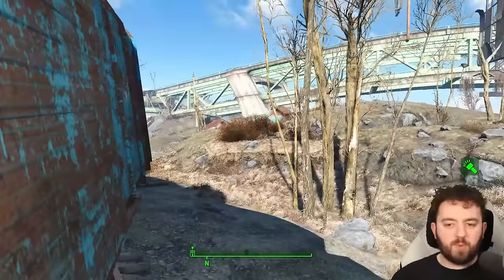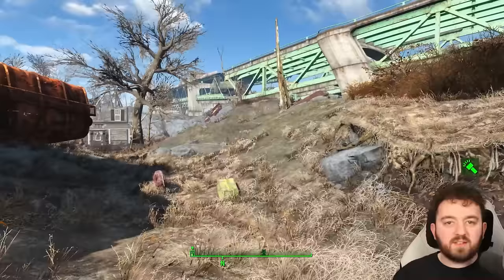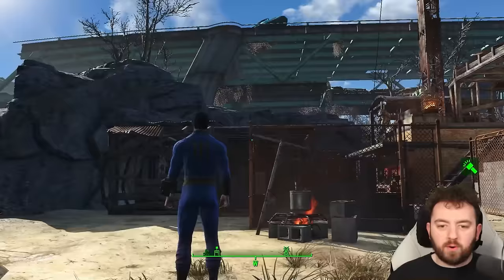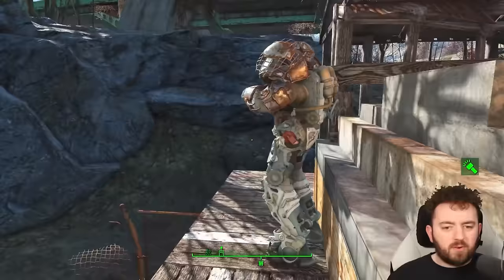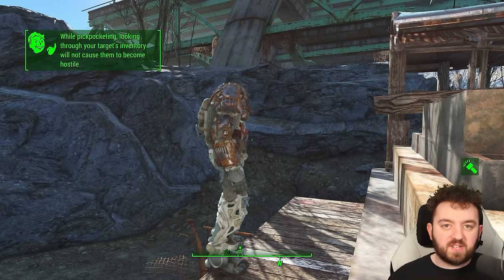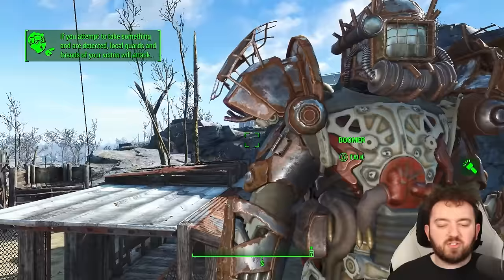Have you heard of a raider called Boomer? He terrorises the local area and also has some power armor that could be of use to you. This suit is at Outpost Zimonja, worn by a very nasty raider called Boomer. He carries a very dangerous missile launcher or a fat man — today he has a fat man. He does have a few pieces of raider power armor; it is a bit random, but if you want to start collecting that particular piece, he's probably the best person to start with. He won't hand it over without a fight, so bear that in mind.